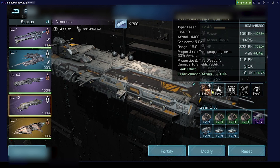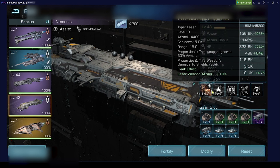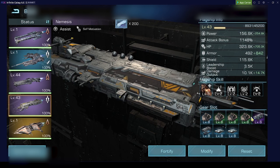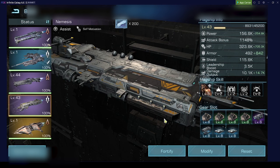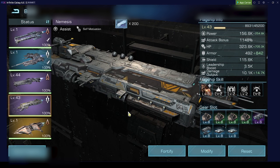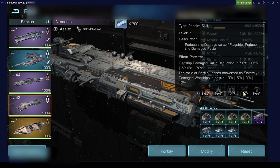Missile frigates are there to tank as much as possible, as they have the highest armor. Then you can choose either laser or missile destroyers — use whatever is higher. You will do the most damage with laser destroyers, laser cruisers, and laser weapons, with missile frigates for tanking. Put two HP modules and two armor modules inside and you will have a very robust fleet — your cruisers will very likely get damaged last, and if they get damaged last, they will put out the highest damage possible.